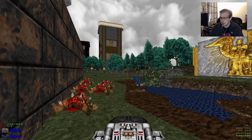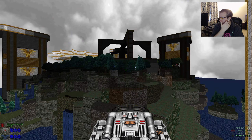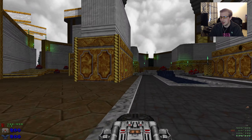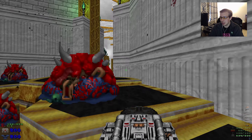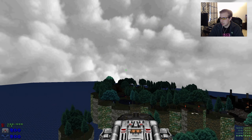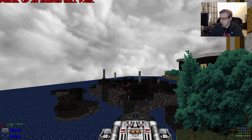It starts off shitty because I can't see anything, and then just gets shittier and shittier. Not from a map design perspective — it's just, if you're immersing yourself in a game like this, it's a place that you don't want to be. But why would a map 29 be easy, you know? Let's go. Max out on cells. There's another cell pack there and a green armor.